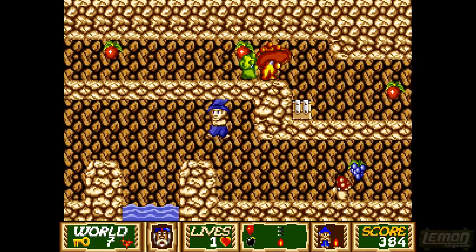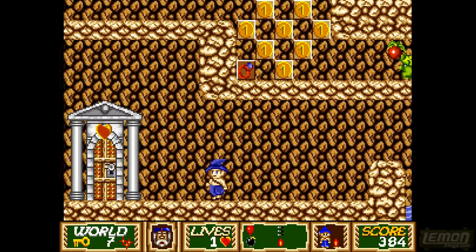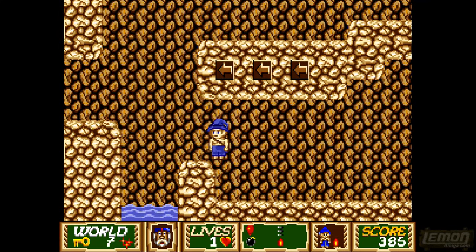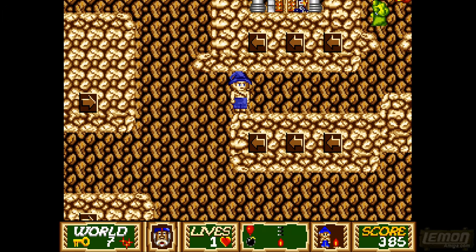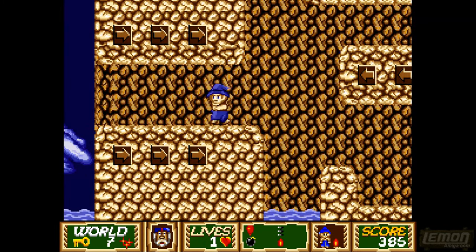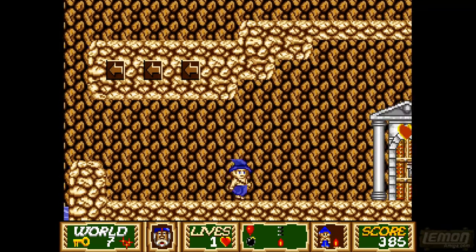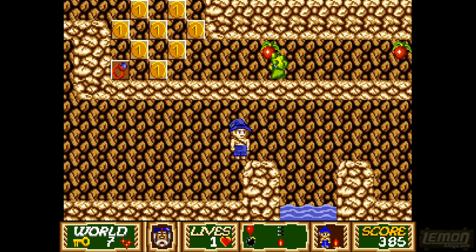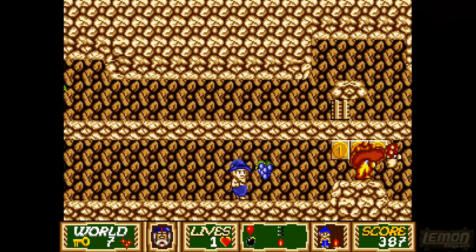It goes straight through — so there are bugs in this game. We cannot save yourself from dying. We're gonna have to brave it and get through this section. There are no more boxes we can use. There's a door up there but it looks like we can't go that way because the arrows are pointing the other direction. So it's a one-way street — that means it's all or nothing, it's death or glory.